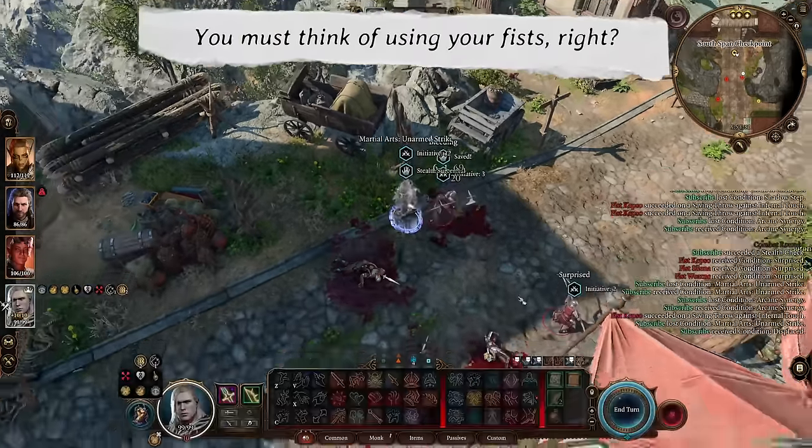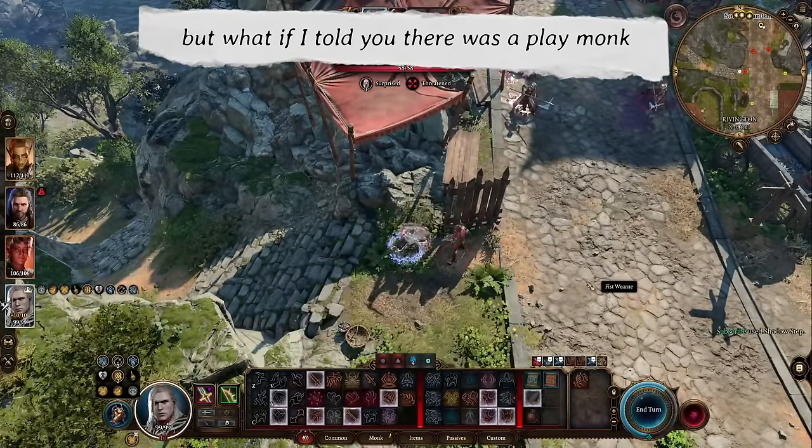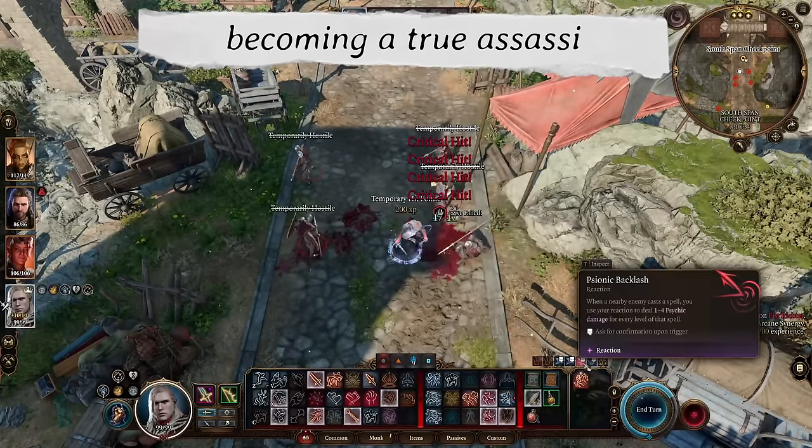When you think of monk, you must think of using your fist. But what if I told you there is a way to play monk that is a hybrid between weapon damage and fist damage, becoming a true assassin?